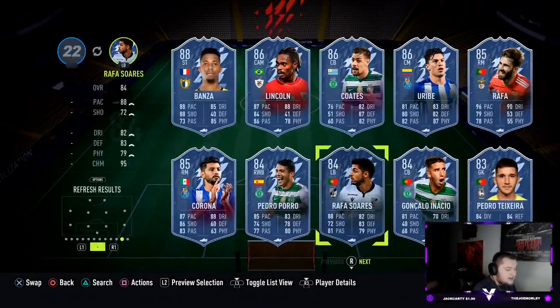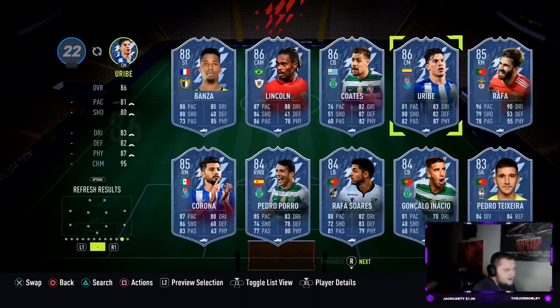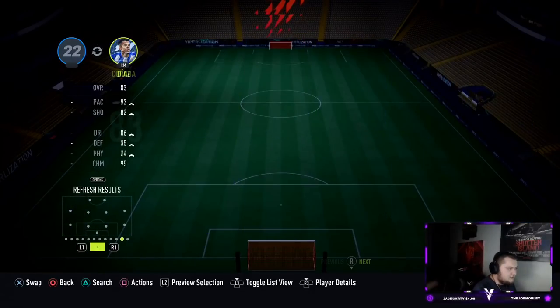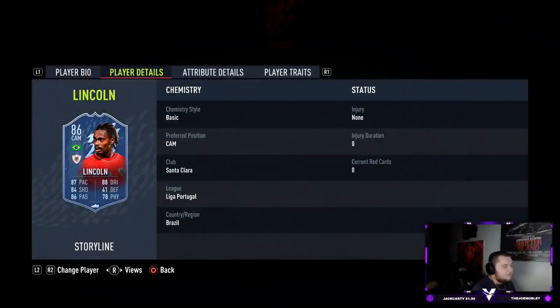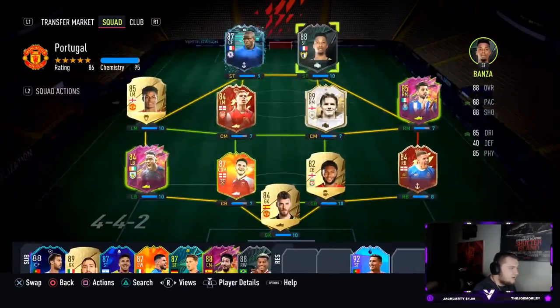You've got good links around the place. Obviously Diaz's inform card is really really good and he's a great link to Banza as well - I was hoping we would get Diaz. Lincoln's a seasonal battle pass player which you could go and get. Quaresma is already in at Rule Breakers. This is a really really good setup you've got now for Liga NOS - you could easily build a team around Banza.